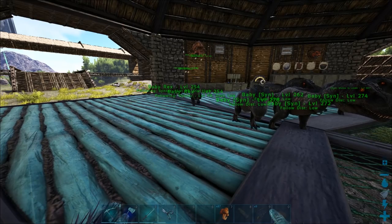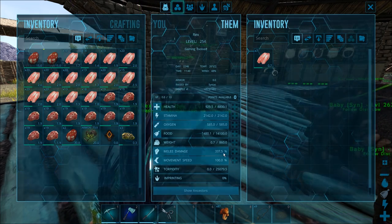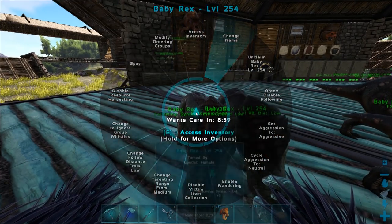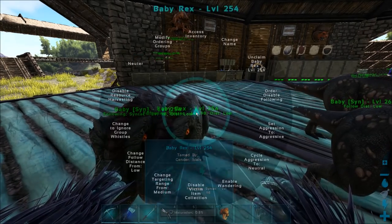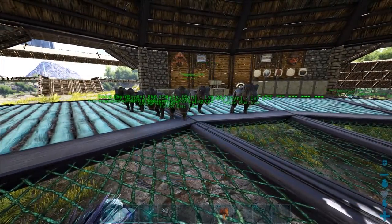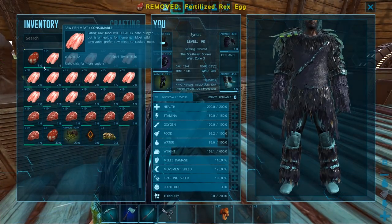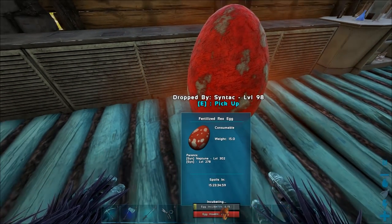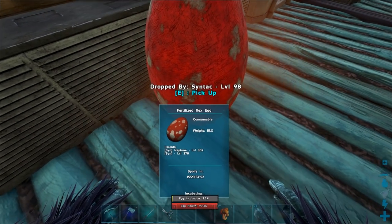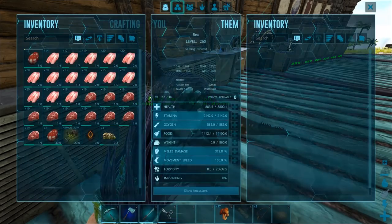Nope, pretty much the same with the low melee. I could specifically breed to get higher melee but it doesn't matter that much right now. That's five eggs and six Rexes so far — so one set of twins. Come on next one, be mutated triplets! Mutated triplets would look really cool!